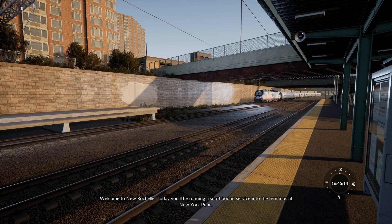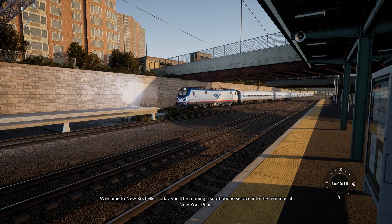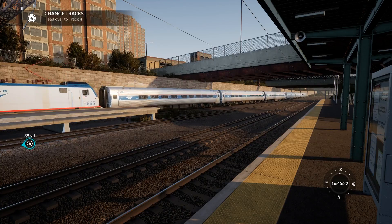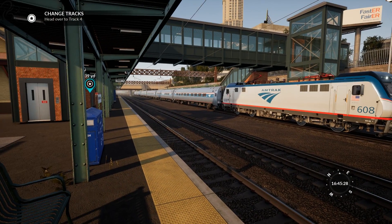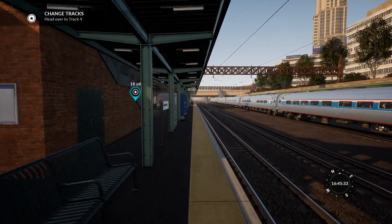Hi guys, Squall here. Welcome to another Train Sim World video. This one is the Northeast Corridor, the New York DLC. Head over to Track 4. So we're in New Rochelle and we're going to be taking the Amtrak ACS-64 and driving over to New York Penn Station.